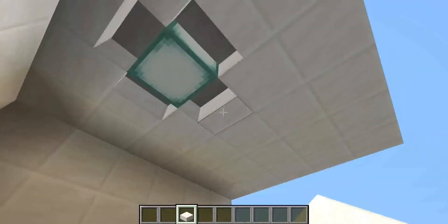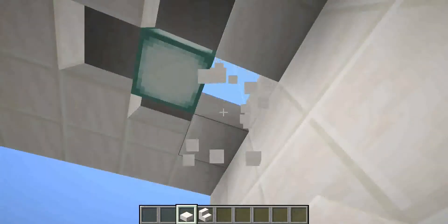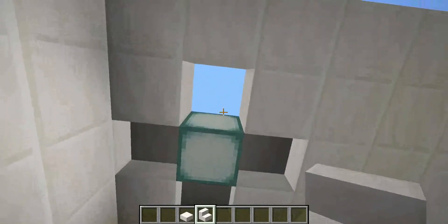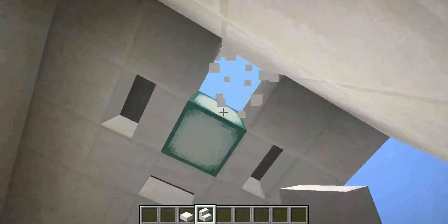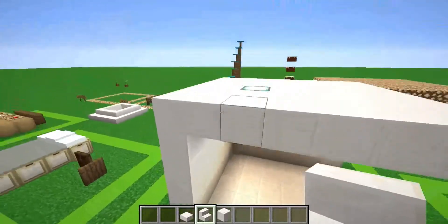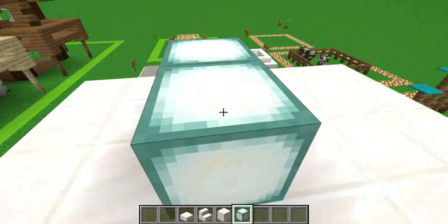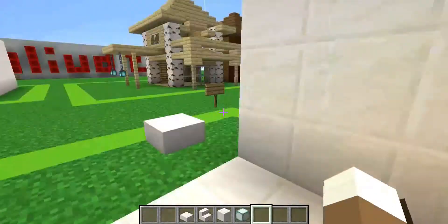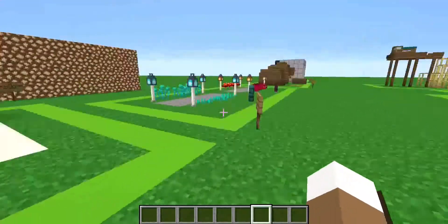The next one is a ceiling light with stairs or slabs. You can use stairs or slabs — I personally like both equally. There's the stairs version, and these are with slabs. You can also do two different types of stair orientations — facing out or the other direction. You can also place the sea lantern above so it sticks out and gives that cool effect. I personally prefer the built-in version, especially if you're making a two-story house.